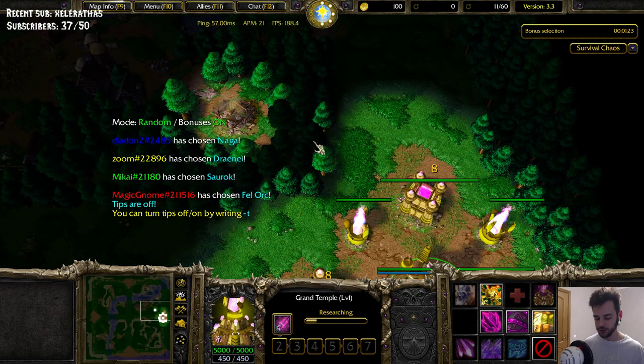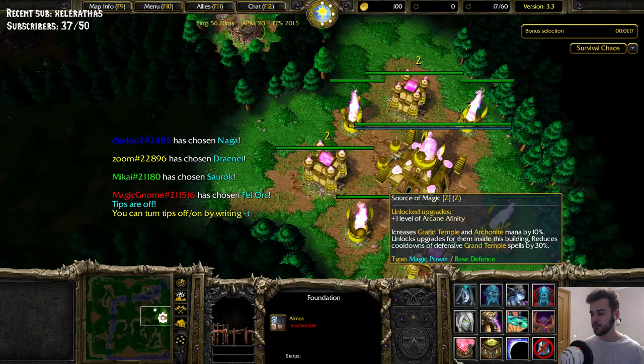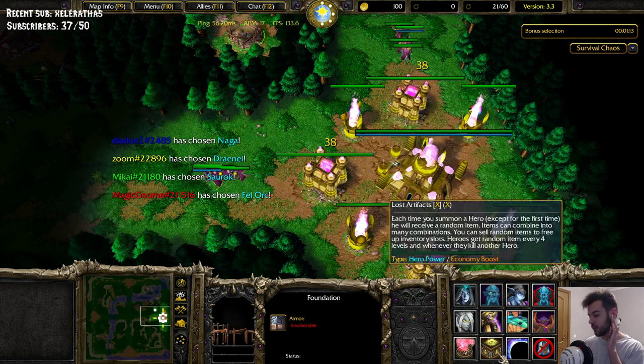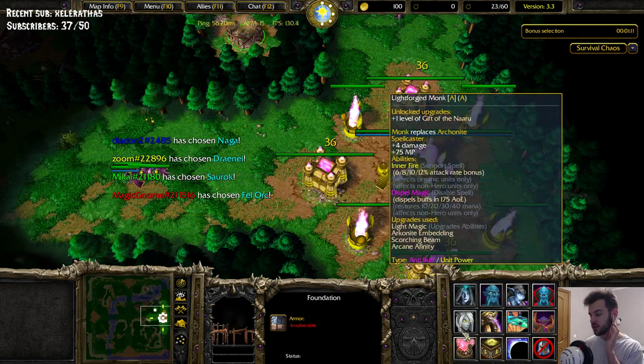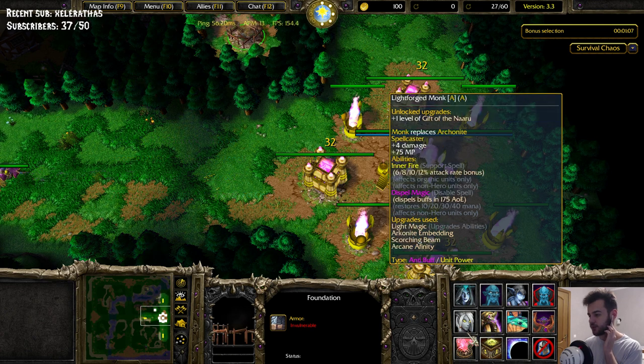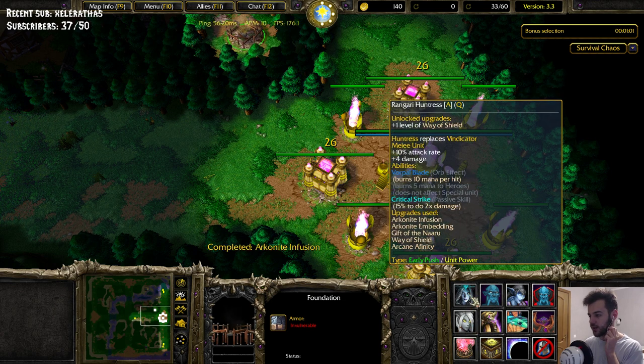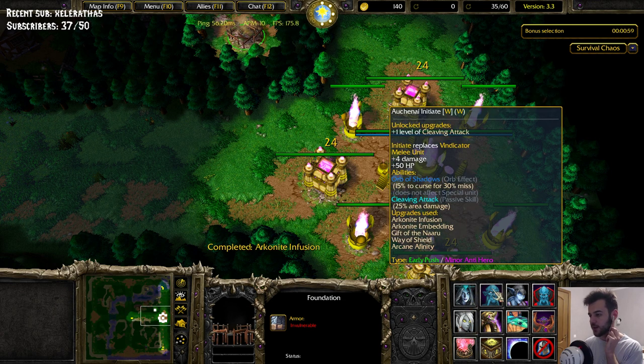Alright, what's up guys, today we are going to play — we are playing Thrall Chaos and we are playing Oladrenai. I don't know what to go for. There are some good units. I like the Alec Rider with the Stomp. Inner Fire and Dispel is also pretty good. Warpaw, Blade Critical Strike, Cleaving Attack.